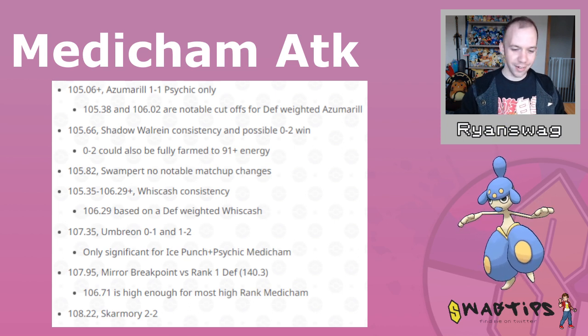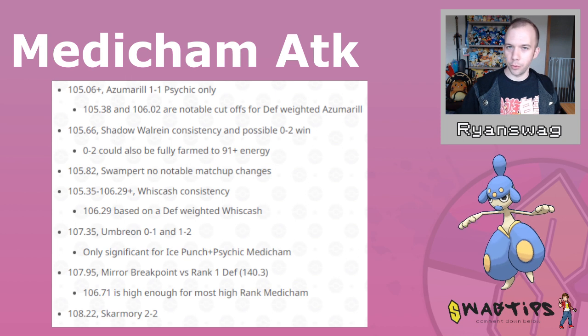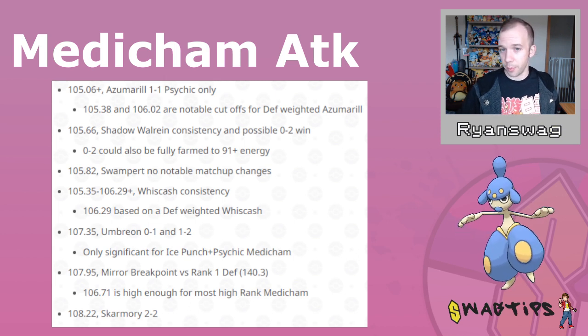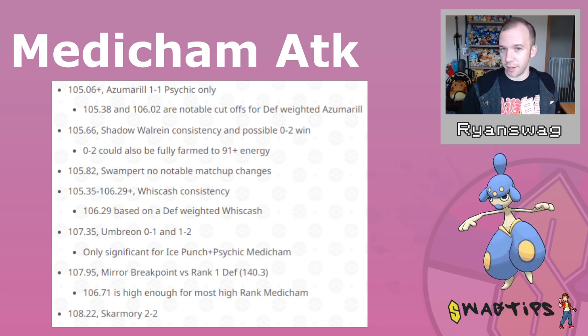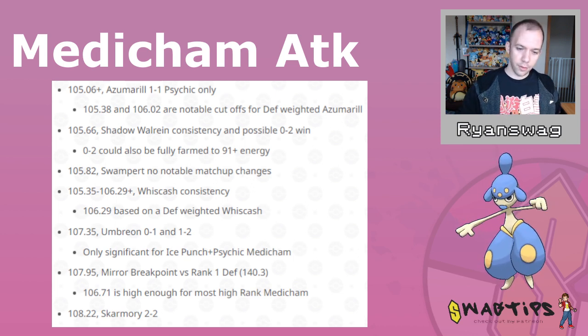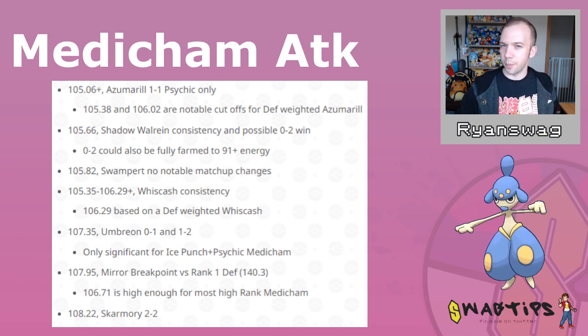The Rank 1 can never catch a break. In general, I feel like best buddy Medichams aren't exactly worth it. When it comes to breakpoints, for Azumarill it starts out at 105.06, but if they have an ever-so-slight defense weight, that can go up to 105.38, which the Rank 1 Medicham is still getting. But 106.02 is that next level of defense on Azumarill you may want to prepare for, and a handful of high-rank Medichams in the top 5 do get that attack weight. Then at 105.66, it boosts your consistency against Shadow Walrein and enables the 0-2 shield scenario — farming them down with straight fast move damage and ramping up to 91-plus energy, which is pretty impressive.